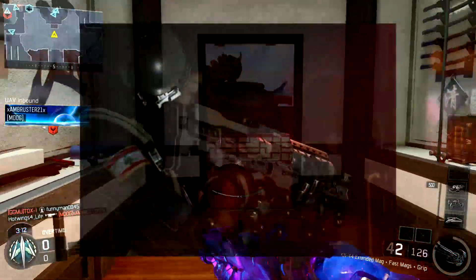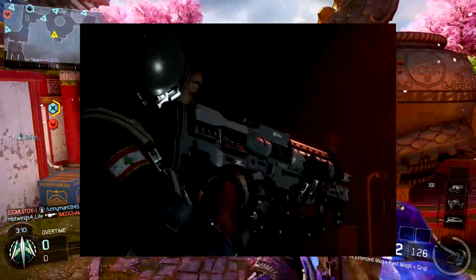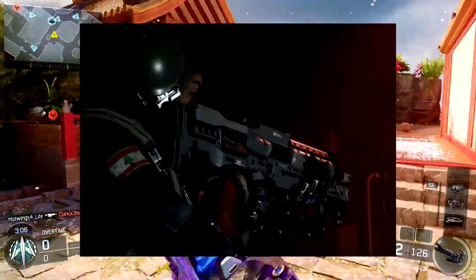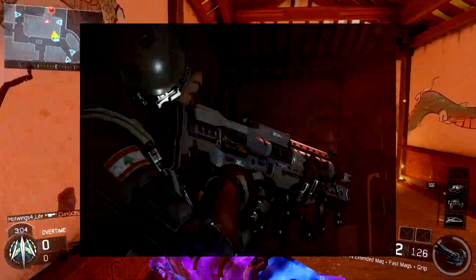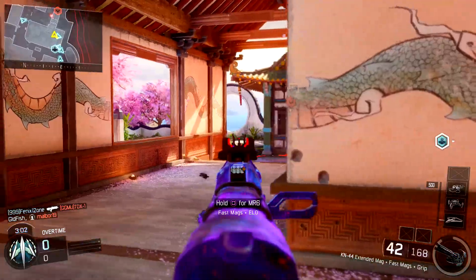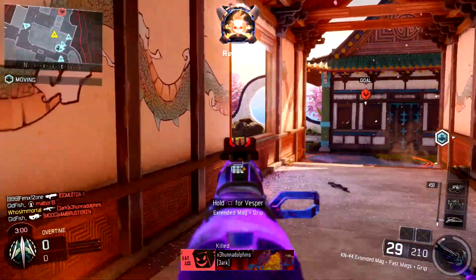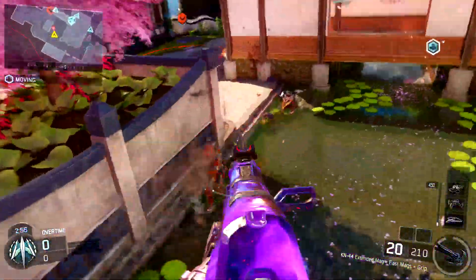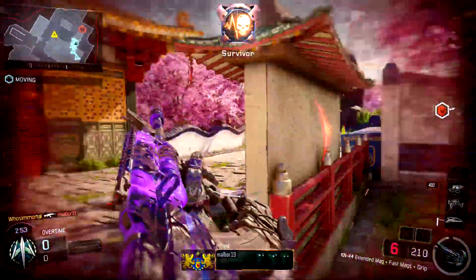When I first looked at this next picture I thought it was the same weapon as in the first image with the female character, but this one seems to have a different grip on the bottom along with a different iron sight. There's no actual sight protruding off the top of the weapon — it's a pretty flat weapon from the angle we have here, which leads me to believe this is some sort of assault rifle.